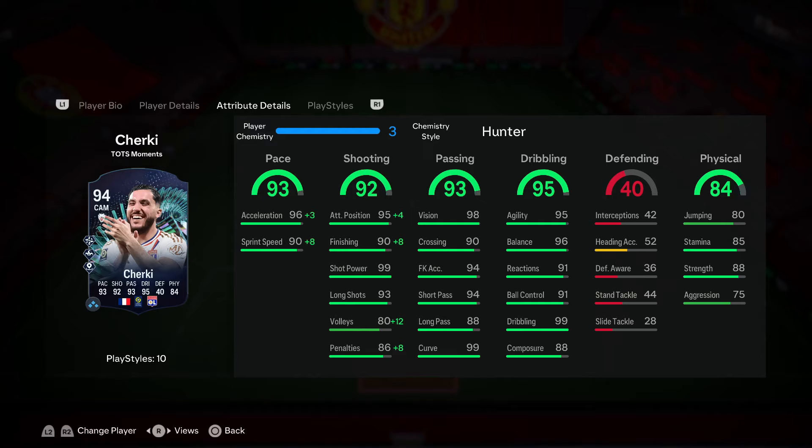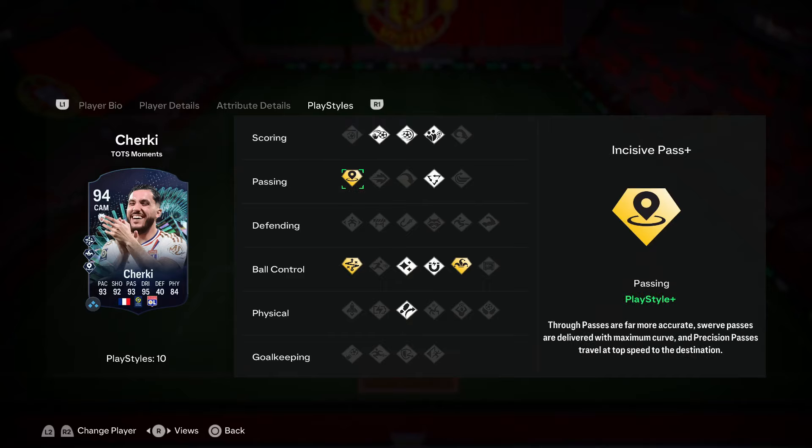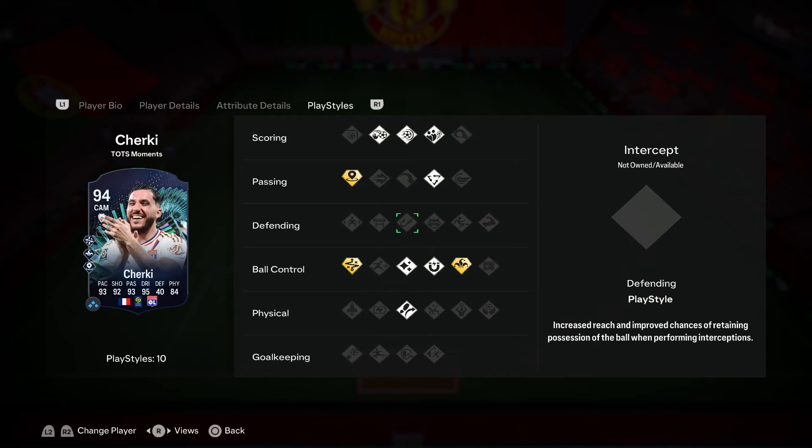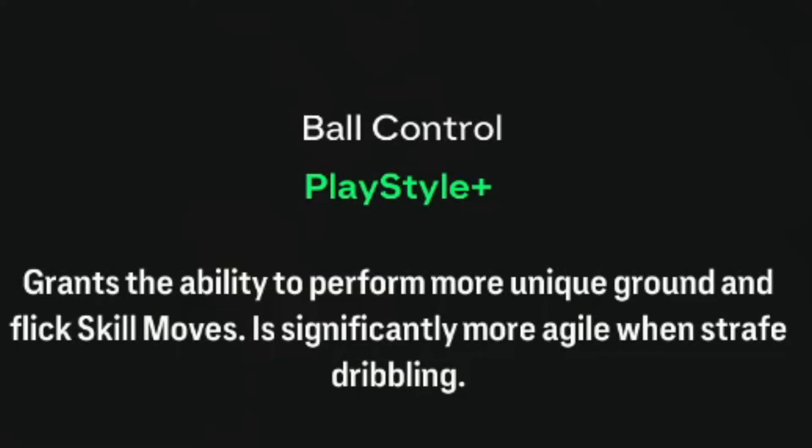Not quite sure how I feel about that 85 stamina, but we'll have to wait and see. When we dive into his play styles, he has 10 play styles and three play style pluses: the Incisive Pass Plus, the Technical Plus, and the Trickster Plus. The Incisive Pass Plus is going to allow his through balls to be really good. The Technical Plus is going to allow his controlled dribbling to feel absolutely cracked in this game.